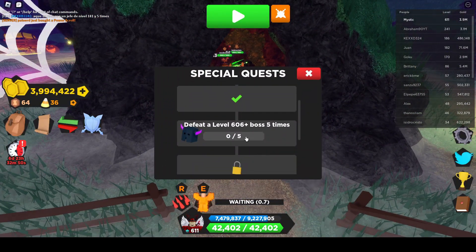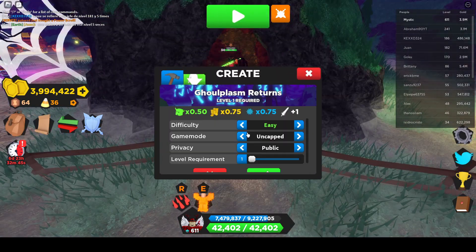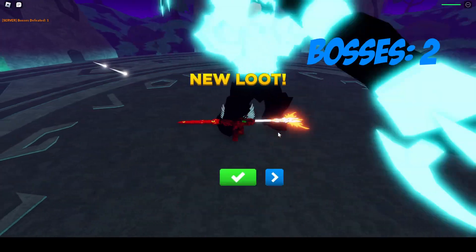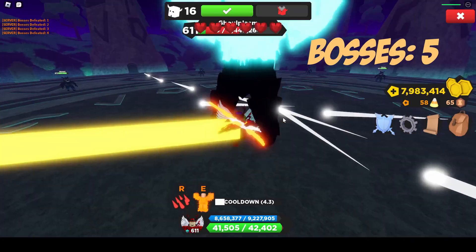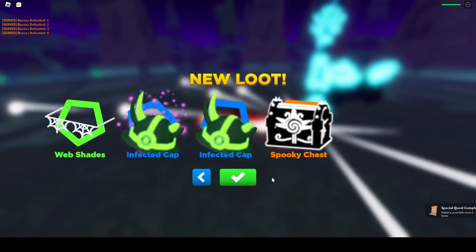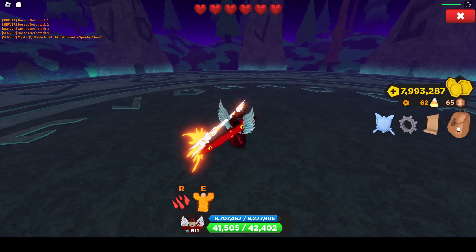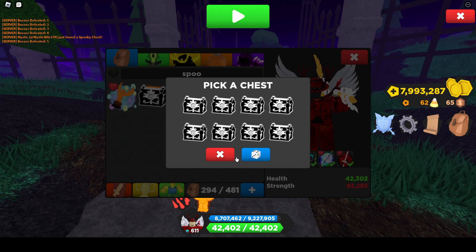Defeat a level 606-plus boss five times. Again, just gonna do Ghoulplasm Returns for this. Oh I got a spooky chest — I have no idea how I got a spooky chest. I'm gonna go ahead and open it. That was the fifth one done and we're gonna boom.